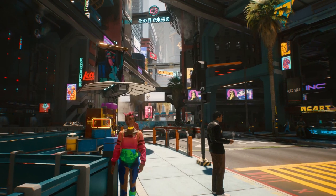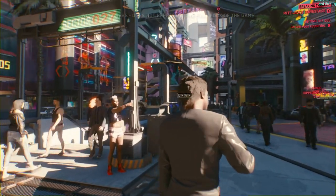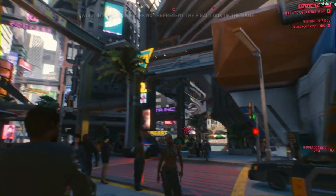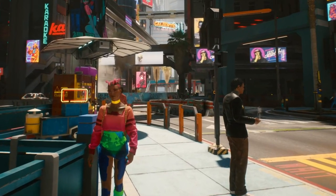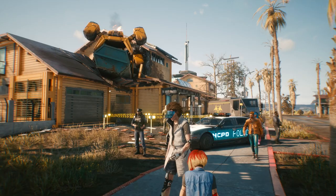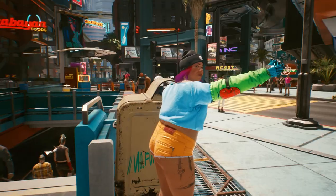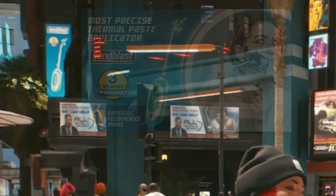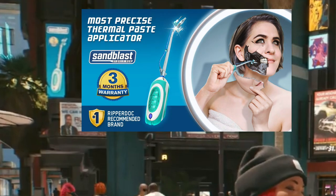As the trailer re-enters the city we have yet again the same spot seen probably 5 times across different trailers at different stages of development. The woman on the bottom looks like she's about to go to a tight-and-bright party and the guy on the right is dressed in more modest clothing. Far to the right we can see an NCPD cruiser with LEDs on the side. We also have a woman taking a selfie seen in 2018, and a new ad for a sandblast device to clean out your augmentations.